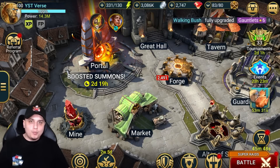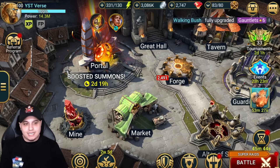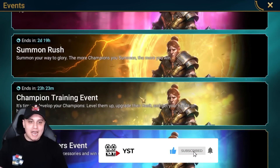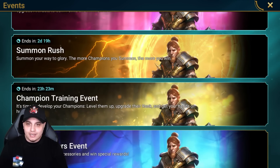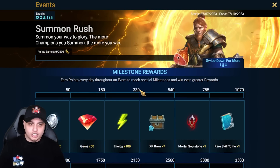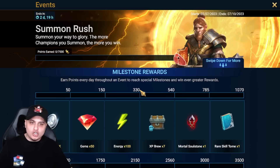What's up guys, YST here and welcome back to another Raid Shadow Legends video. I hope all of you are having an amazing day. Today we're going to be doing my shard pulls - the good time of the week where we can hopefully, fingers crossed, get a legendary champion. This is to coincide with the Gnut fusion summon rush, which I'm actually going for. Let me know in the comments how your fusions are going.